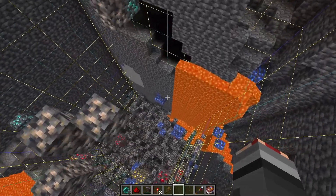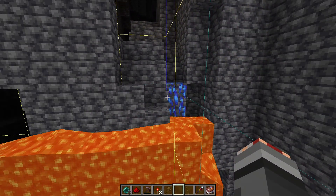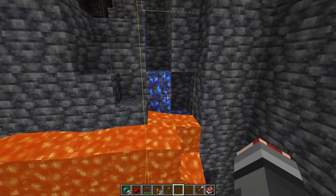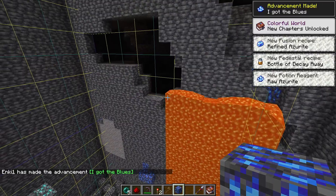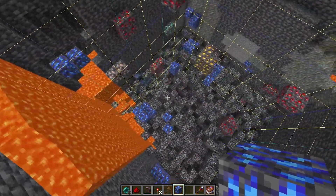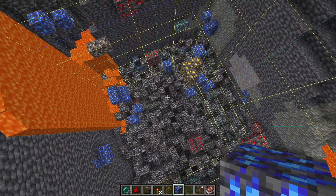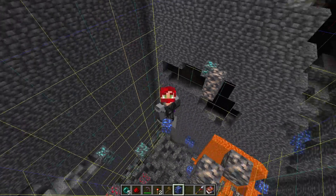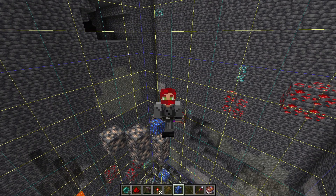Down here a little bit further, starting at about negative 41 — there's our first piece right there. That is the next ore we're looking for; it is called Azurite. This opens up a whole bunch of new options inside of the mod, some of which were not available when I first did this. There's a very good reason why I took this all the way to bedrock, and you'll see what that is in a short bit.